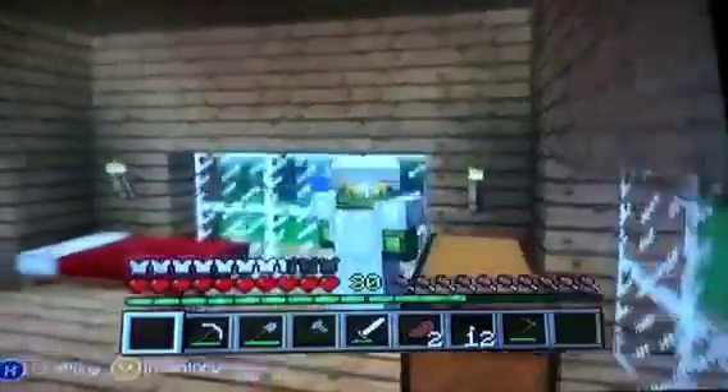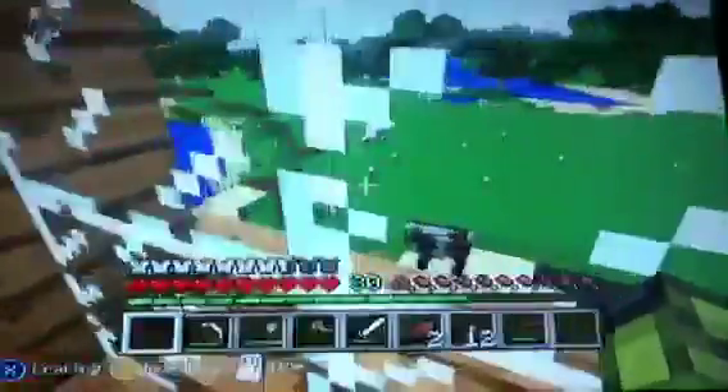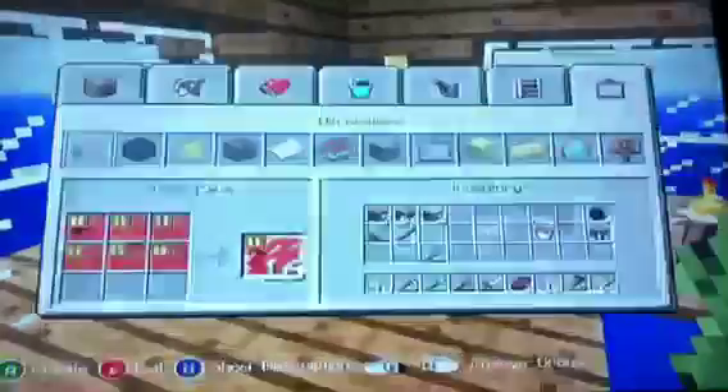Hello everybody, welcome back to Minecraft Xbox 360 Edition. Last time we played we did a little work on mining and stuff. And I went off camera yesterday and I cleared out this whole field. I went through a lot of shovels but it was worth it. And we also got lots of wood and sugar canes.